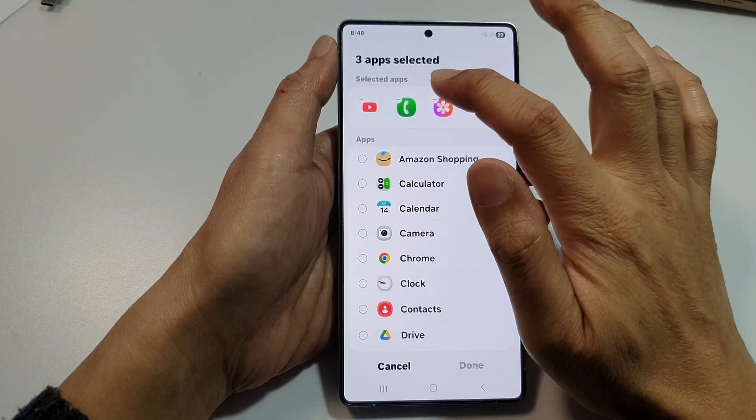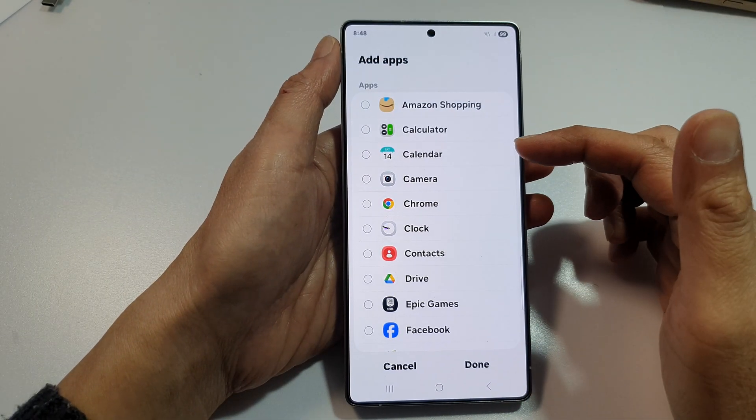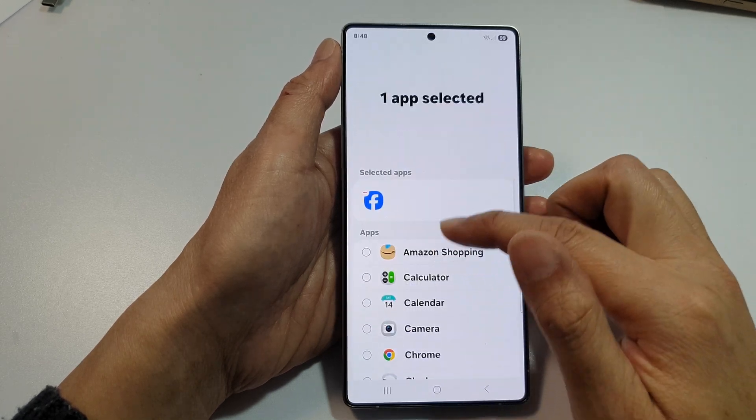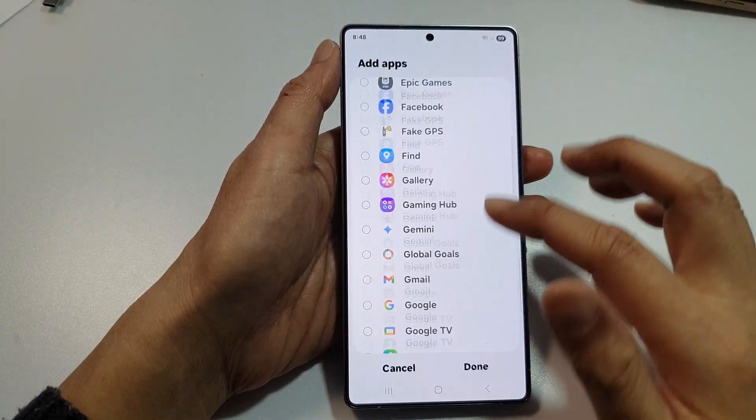So tap on Add Apps, and from here just remove them. If you want certain apps to send you notifications, then you can tap on it to add it to the list. Now, because you do not want any pop-ups, you might as well just remove them all. Tap on Done.